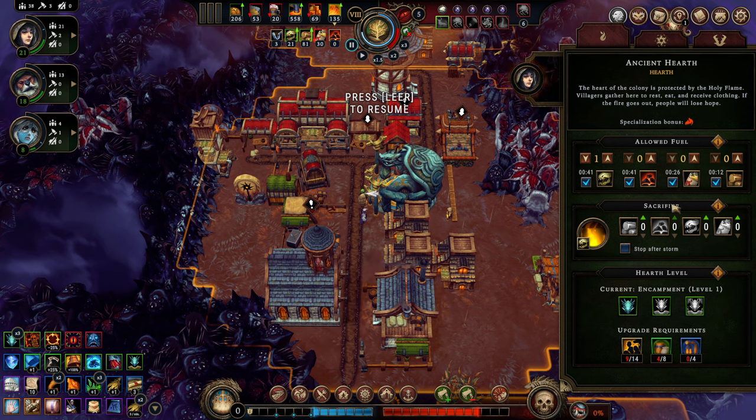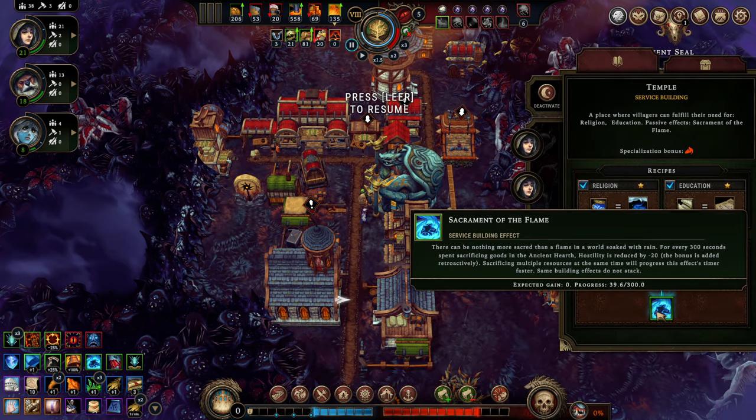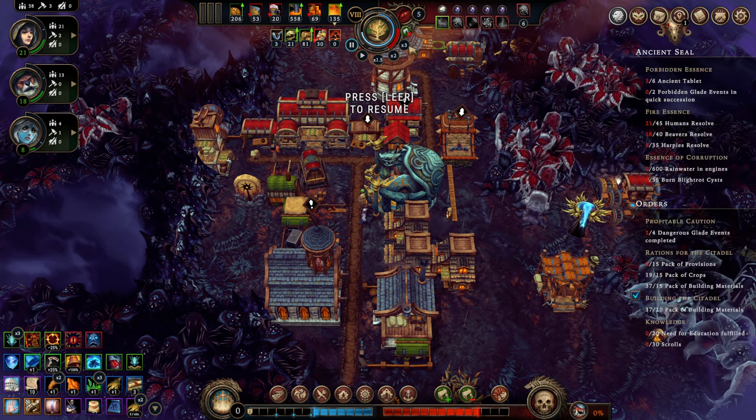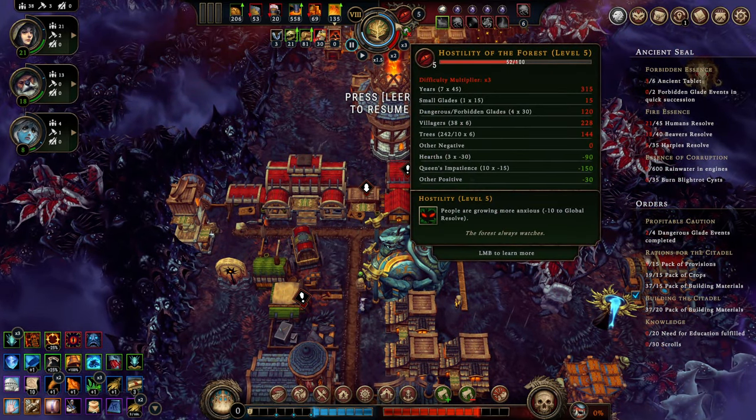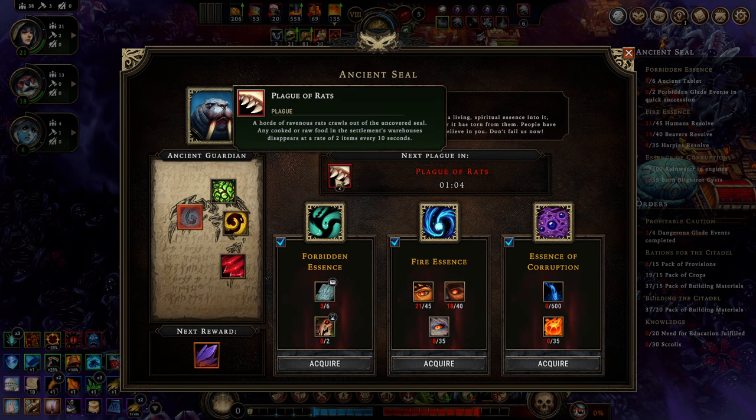I personally think sacrificing should always be your last ditch effort, but I see potential to play around it differently on this map since we have ample sea marrow and can also produce oil. For example, the temple's passive lowers hostility when you successfully sacrifice things over a longer period. The biggest challenge I encountered on this map is the steady increase of hostility — this hostility creep makes every storm consecutively harder, and on top of that the seal is still blundering around doing all manner of horrible things.